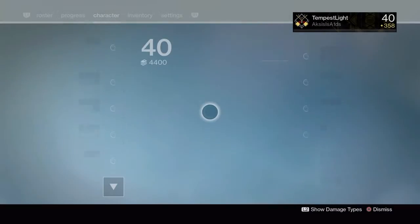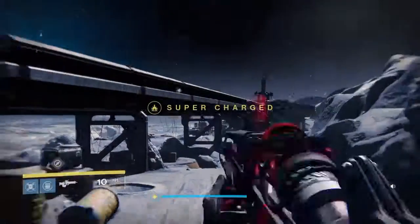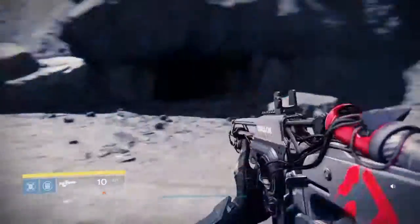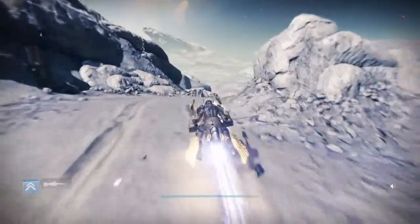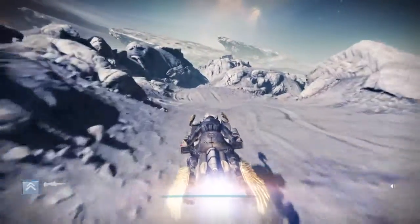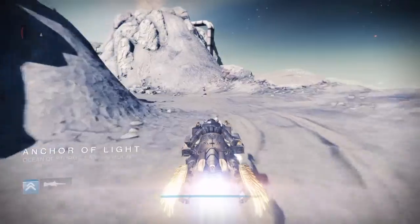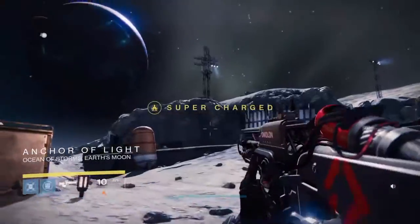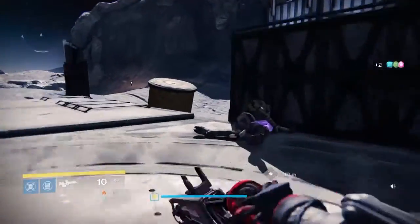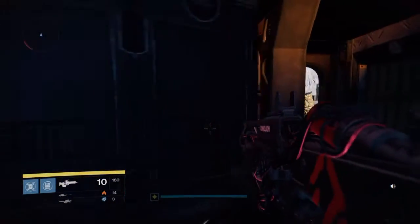I'm quite impressed with Outbreak Prime — I actually like it a lot. I'll now switch over to the Chaos Dogma, which is the raid scout rifle. It looks great with all the tubing — it's Omelon-styled, and I love Omelon weapons. Being a scout rifle, it has huge impact, so especially with these kinds of enemies you don't need many shots to take them down.